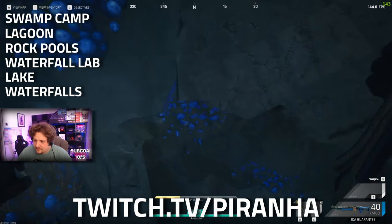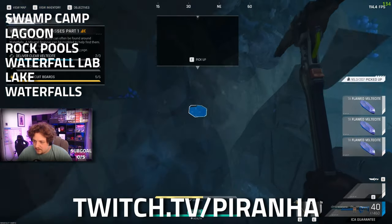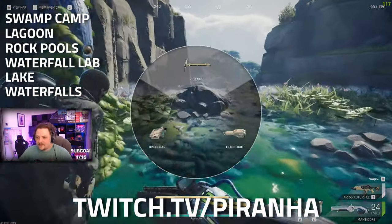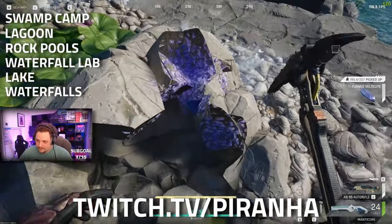Up at the waterfall labs, if you just continue to the east of the outer waterfall labs itself, there is a little stream and on that stream can spawn an awful lot of the vessel light.